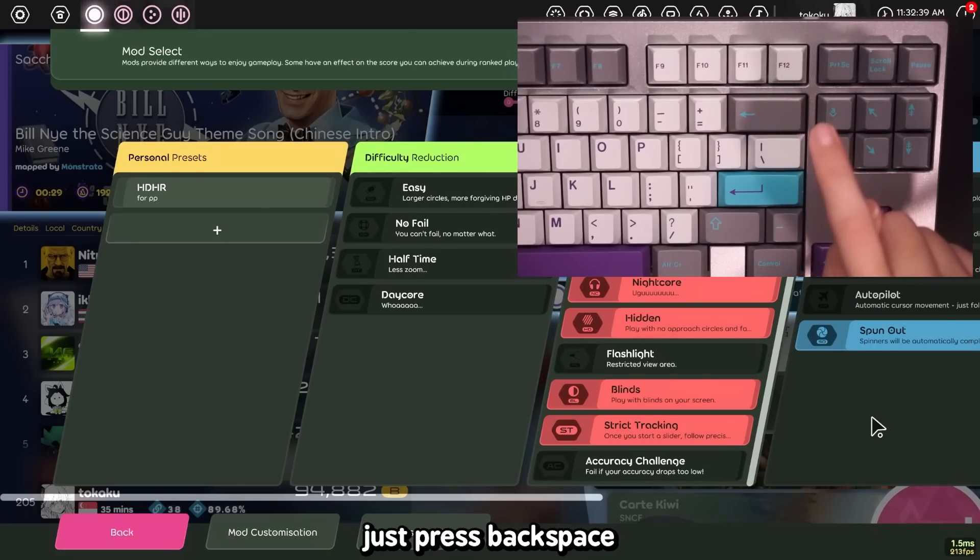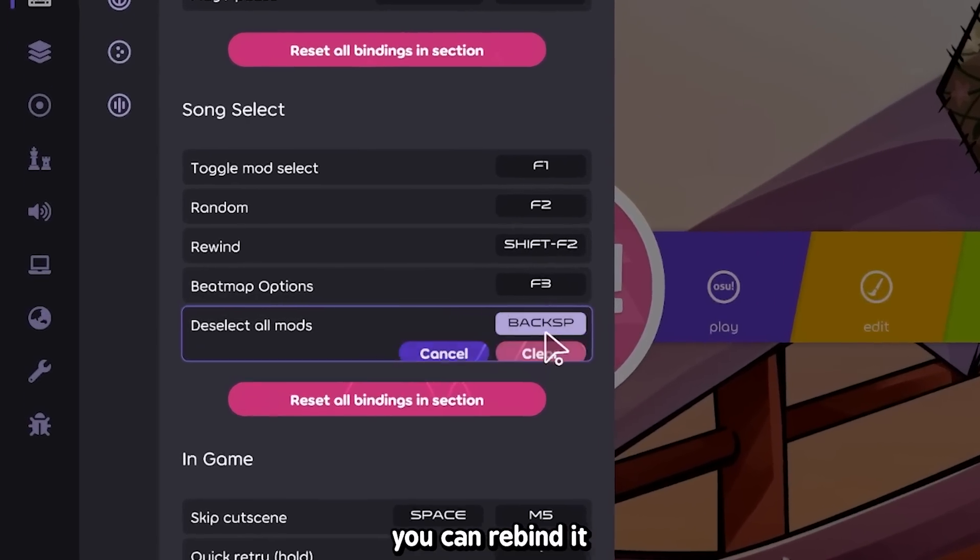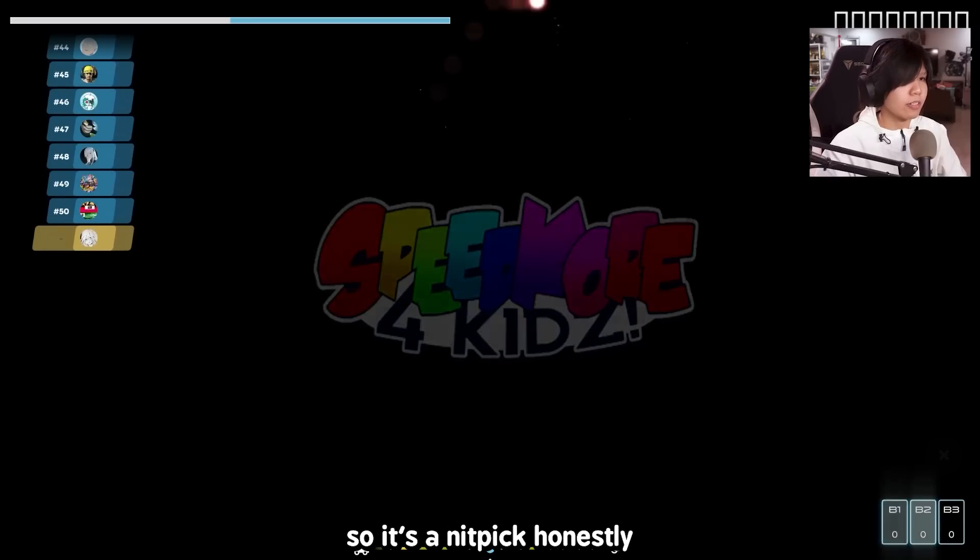By the way, if you want to clear all the mods you're holding right now, just press Backspace. In stable it's 1. You can rebind it. Doesn't work — but Space works, so it's a nitpick honestly.